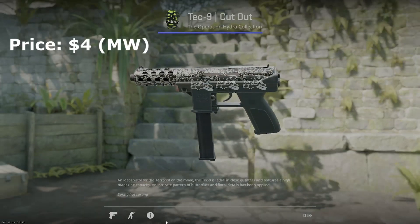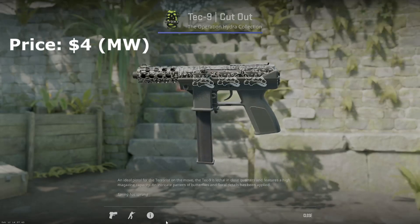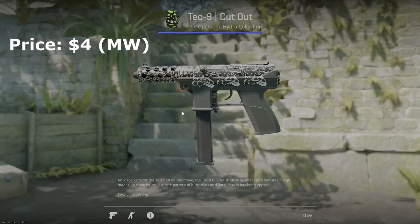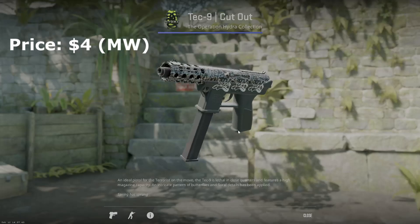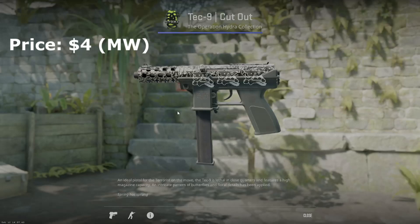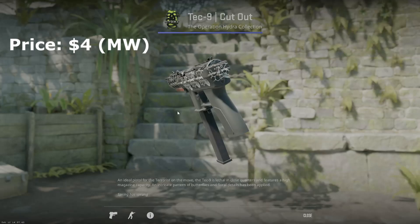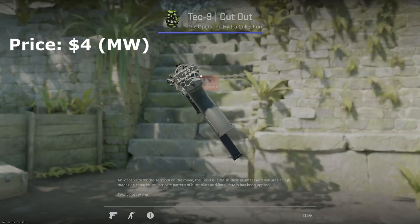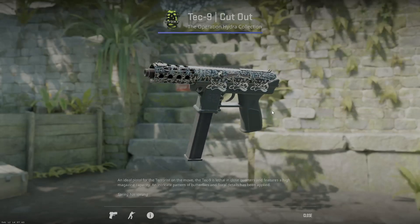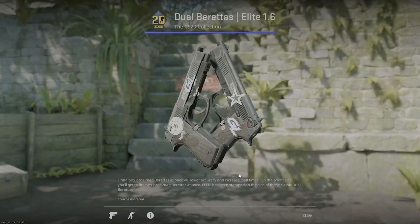The next gun is the Tec-9 — there aren't that many great options, but I think the cut out would be the best. Paired with some rage stickers, it's not nearly as dark as I'd like, but it does get a little darker with higher floats. It's only a couple bucks, a perfect option for a pistol I actually use. I also love how the sticker craft sits on the back of the Tec-9 — I think that's a really awesome touch.